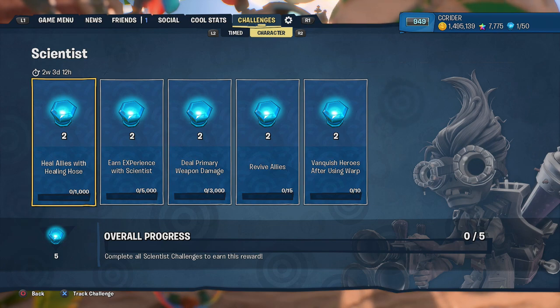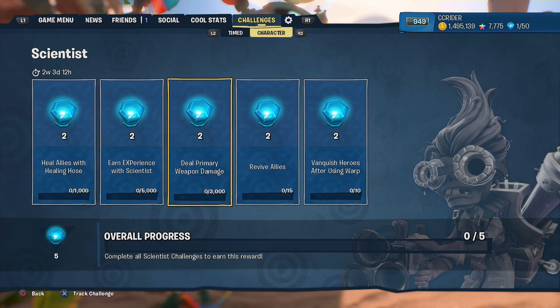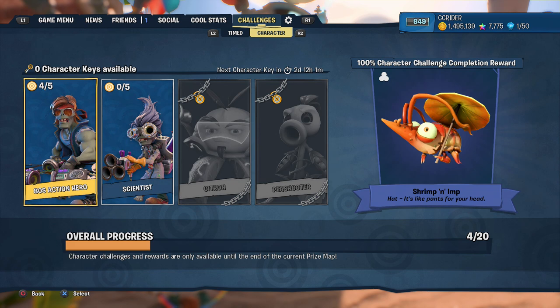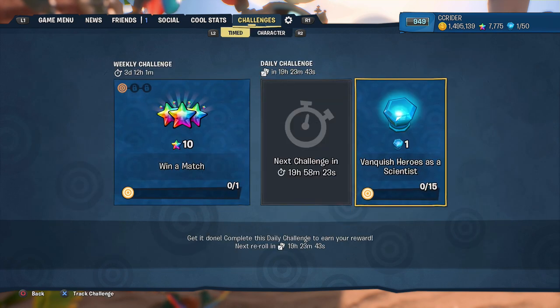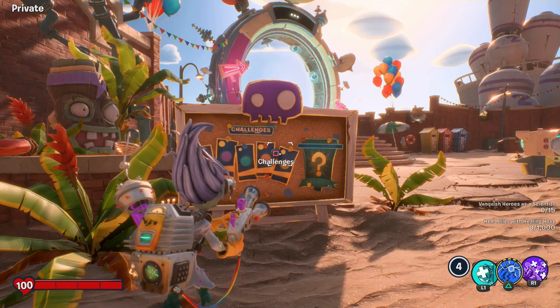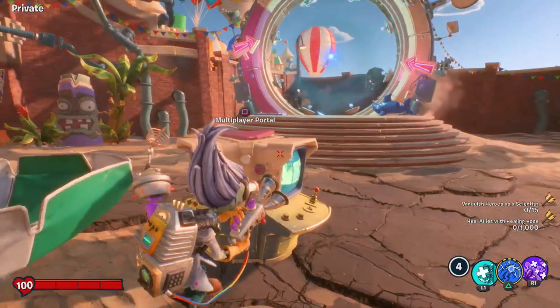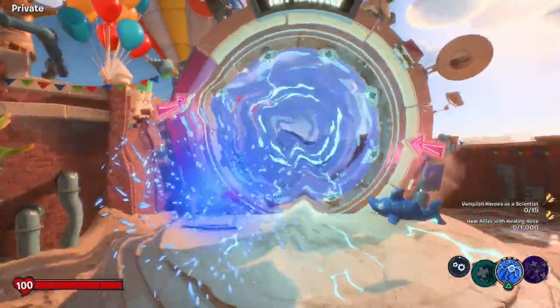As you can see, there are five Scientist challenges: heal allies with Healing Hose, earn experience with Scientist, deal primary weapon damage, revive allies, and vanquish heroes after using warp. Out of all these, I feel like the warp one might take some effort, but these don't seem too bad. I think we're going to focus on healing allies with the Healing Hose first, just to get that out of the way. And there is also a daily challenge of vanquishing heroes as a Scientist — we'll be getting that done at the same time. So let's go ahead and get started.